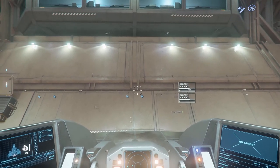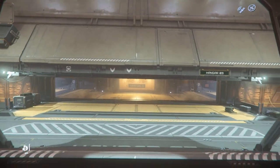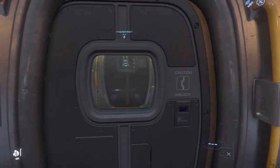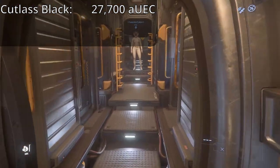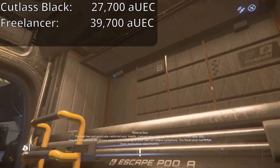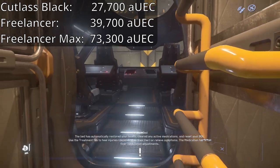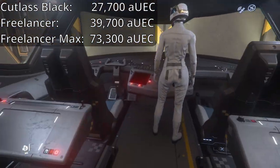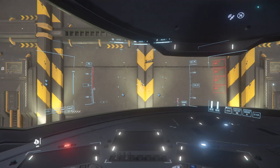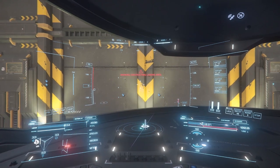That said, these ships are recommended for their ability to open up a variety of gameplay. Here's what ideal profits look like in each ship, assuming you can fill up on Laranite, a common trading commodity, and then sell all of it. While exact profit amounts might change with the dynamic economy, these numbers should represent the relative profit you would make. The Cutlass Black would load up 46,000 Laranite and sell it for a profit of 27,700 AUEC per trip. The Freelancer Max is the only ship that would ever really be worth your time to do some trading in, but there are much easier and faster ways to earn money in the verse, so I wouldn't make my purchase based on that.